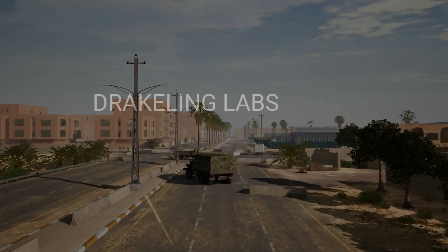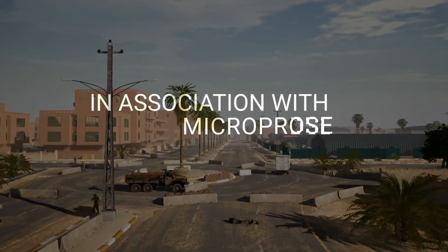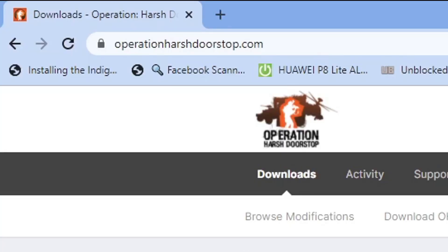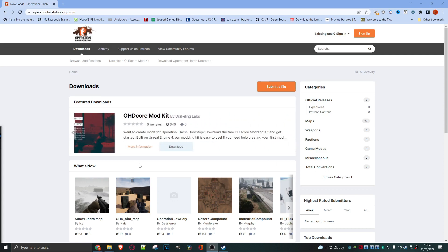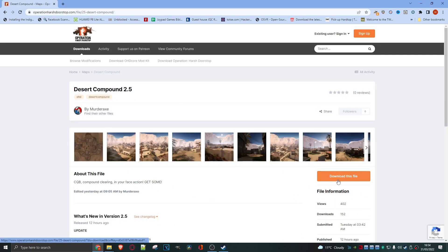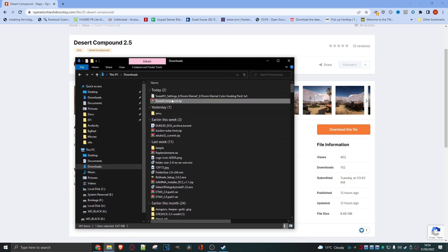Operation Harsh Doorstop has its Steam release and lots of you want to play mods and run those mods with bots, so I'm going to show you how it's done on the new version of OHD. First things first, let's come to the operationharshdoorstop.com webpage - this is where we're going to grab our mods. I'm going to download this one here that does a compound map. I've downloaded this already - you can see we've got the zipped file.